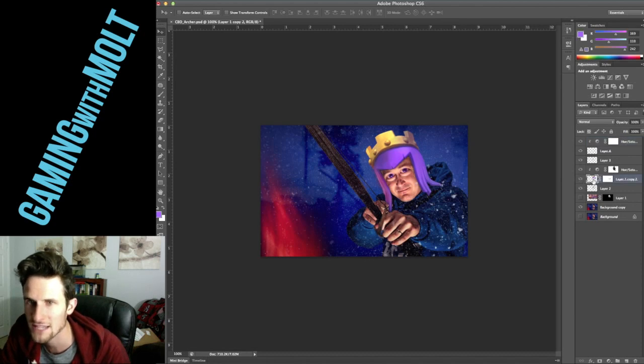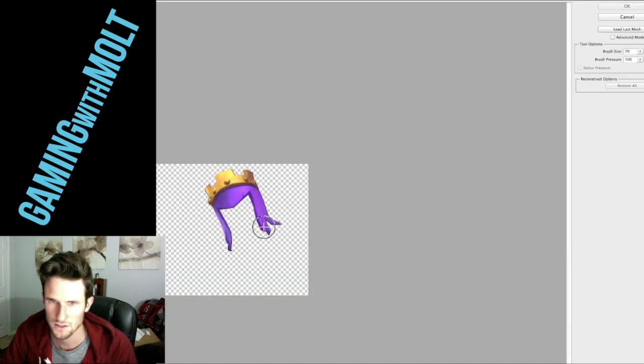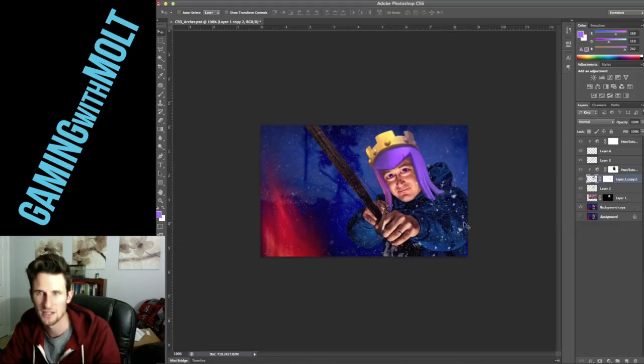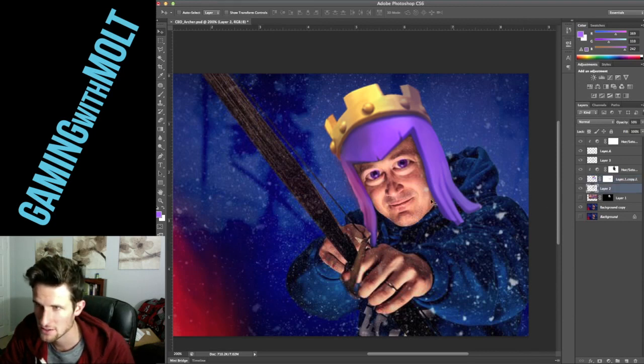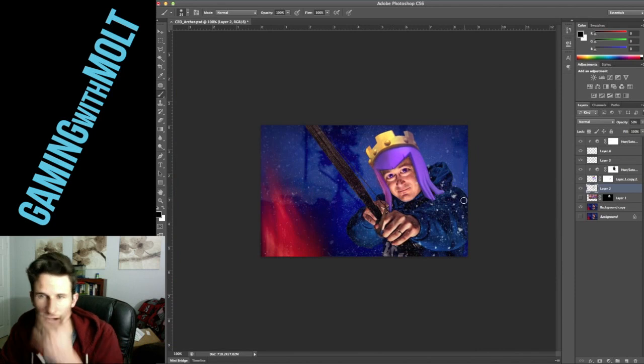I actually kind of want to pull his hair down a little bit now that I'm looking at it. So let's grab his hair right here and let's pull this down some just to make it a little bit longer. We're going to have to mess with the shadow a little bit on it — there we go, yeah, I like that a lot better already. And then we're going to need to brush underneath it with our black again on that same layer.